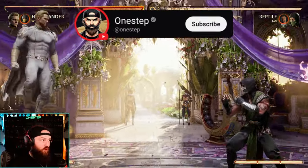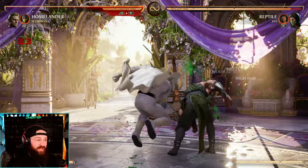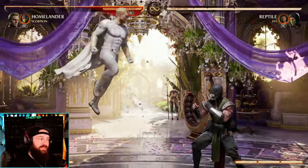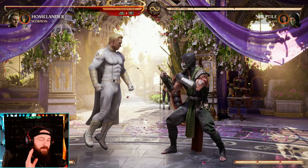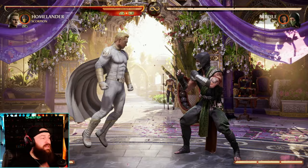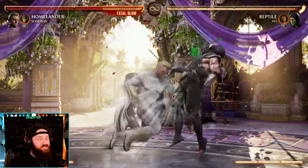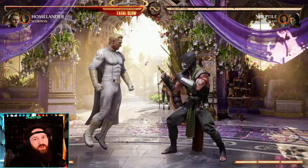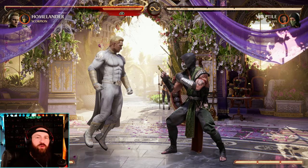You might have seen some crazy stuff with Homelander on Twitter and other social media. He's got some pretty crazy stuff — he's got his flight ability up stance and that can do a lot. However, I need you to take a deep breath. We're going to be taking it one step at a time. You can be an amazing Homelander player by honestly just keeping it simple. Simple but effective — there's nothing wrong with that.